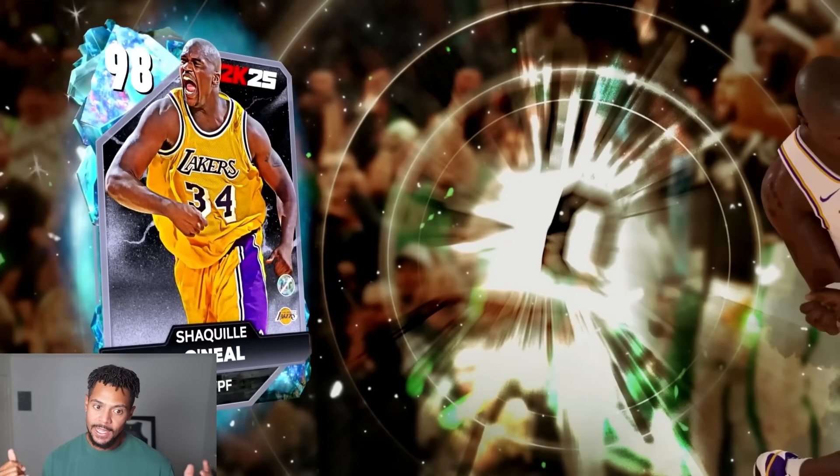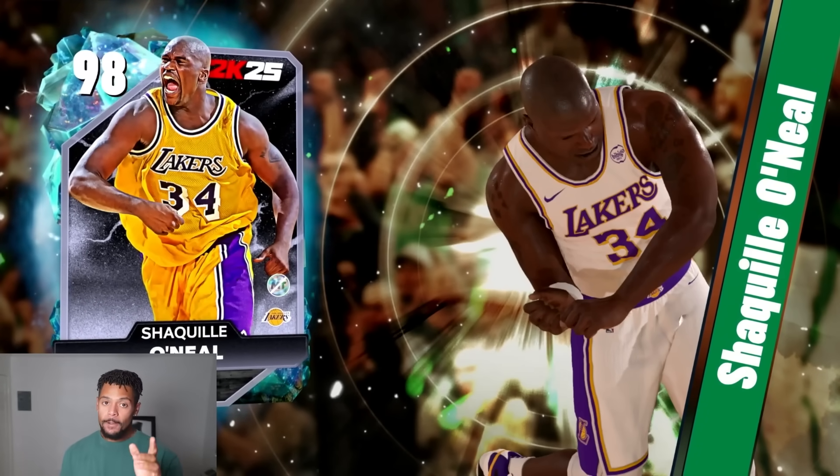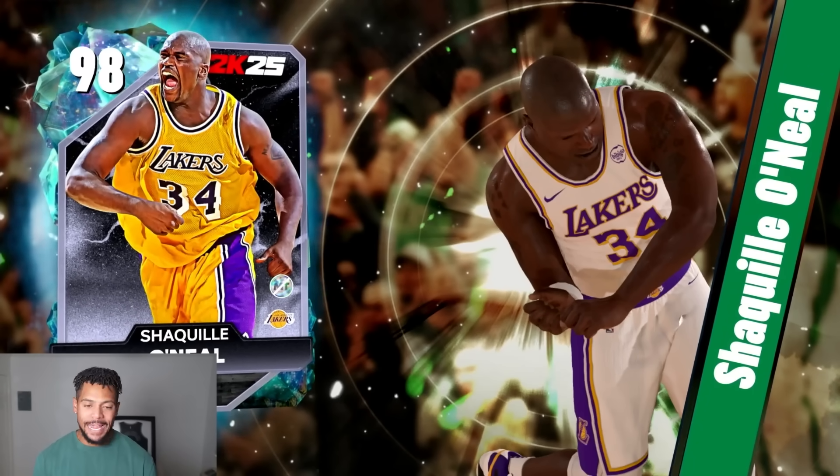99 strength center — big Shaq Diesel. This card was unstoppable. Everyone was complaining about it because you weren't guaranteed to get all the cards; there were more cards available than what we got. People were sitting in the paint on this card and he was finishing on everybody.